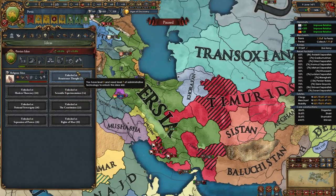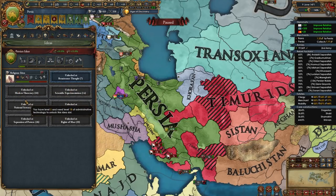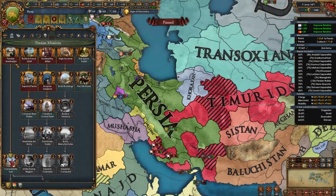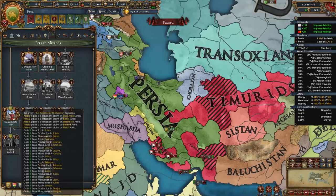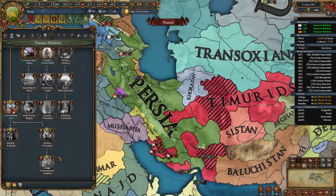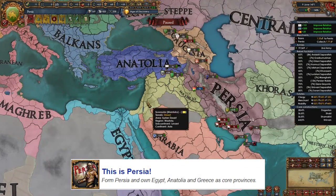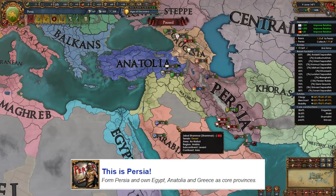For your next idea group I recommend taking offensive ideas, followed by economic ideas, and later quality. After that you can take trade ideas and quantity. By the mid game you will have your own version of the Persian space marines and your army will be unstoppable. Continue down the mission tree which gives you claims on the areas and regions around you. You can even go on to do the This Is Persia achievement, which requires you to form Persia — which we've already done — and then conquer Egypt, Anatolia, and Greece. A very fun achievement.